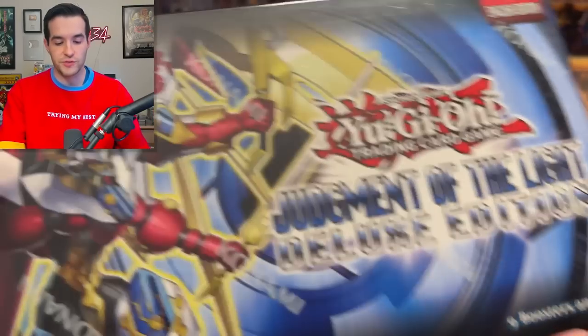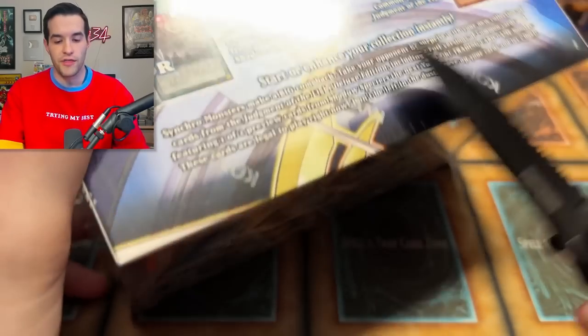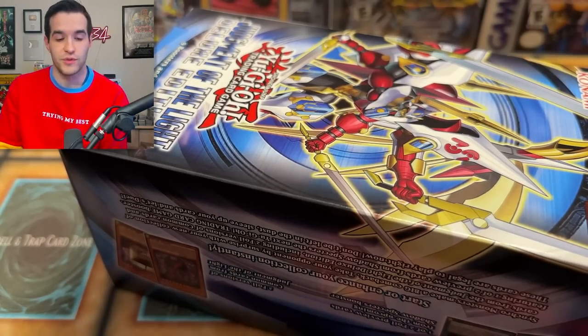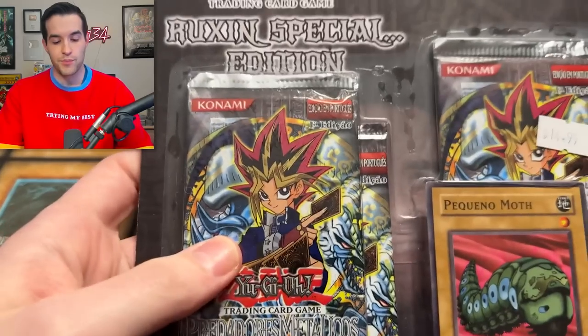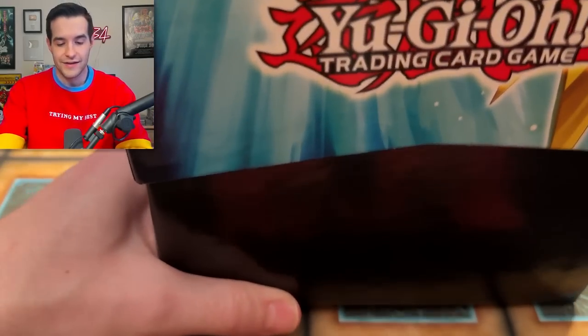Alright, JOTL Judgment of the Light Special Edition. Let me put this Pecanio Moth back up there. By the way, if you were the one who sent me this Moth Special Edition, I can't remember who it was — make sure to comment down below. I just remember thinking this was like maybe the coolest fan mail of all time. It says Ruxen Special Edition on it — they put in the work to make it say that. They put the Pecanio Moth, not the Petite Moth, the Pecanio Moth. Like they got the OG out of there. It was pretty sick.